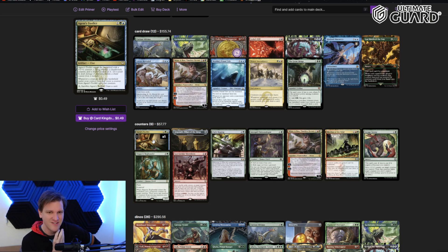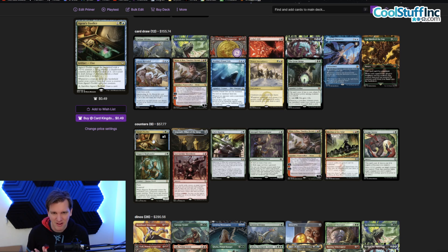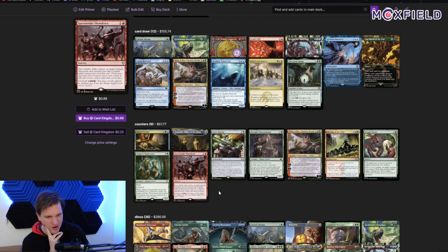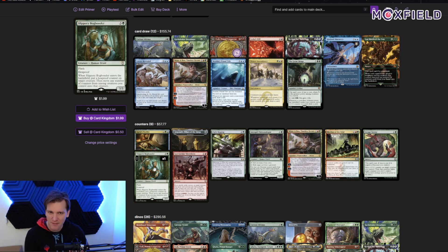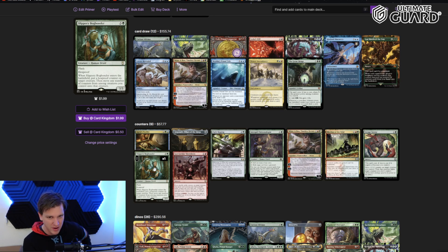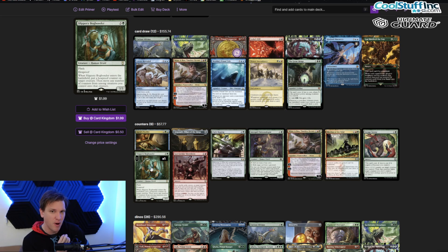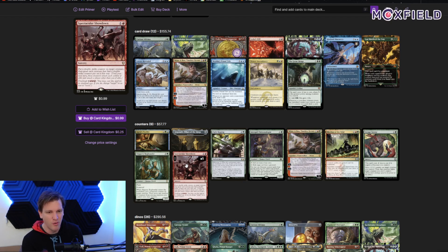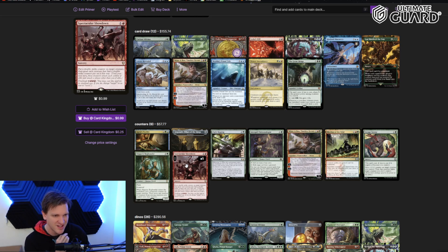There are tricks Owen Grady can't teach, and that's where the deck gets really funky. Agent's Toolkit from New Capenna enters with a +1/+1 counter, a flying counter, a deathtouch counter, and a shield counter — all unique counters beyond what Owen can grant. Whenever a creature enters the battlefield you may move a counter from the toolkit onto that creature, so it can get a special counter onto Blue when Blue enters. Slippery Bogbinder dishes out a hexproof counter and lets you move any number of counters from among creatures onto one creature. Spectacular Showdown puts a double strike counter on a target creature, which then gets distributed to future dinosaurs.